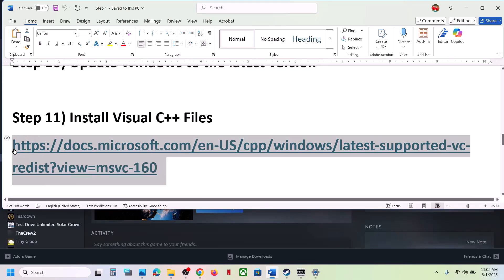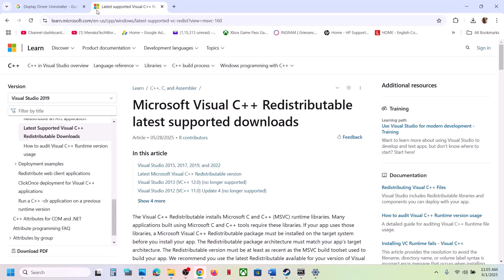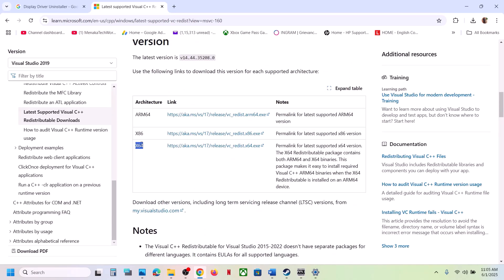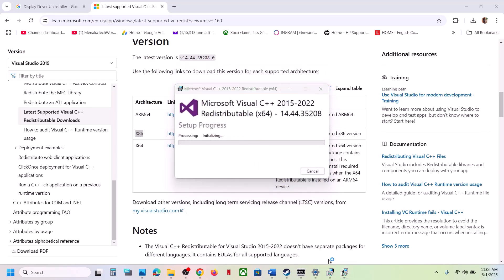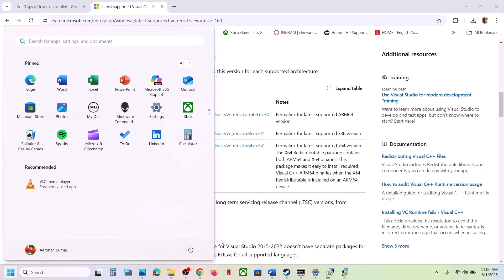If still not working, install the Visual C++ redistributable files. The link is provided in the video description — open it in your browser and it will take you to the Microsoft website. Download both the x86 and x64 versions. Run both files: if you see a Repair option click Repair; if you see Install click Install, and click Yes to allow. Make sure both installations are complete, then restart your computer — a restart is required after this step.